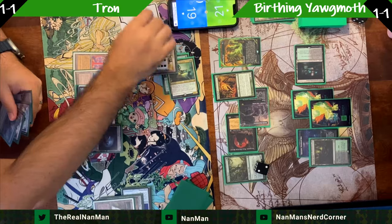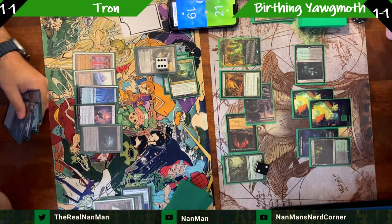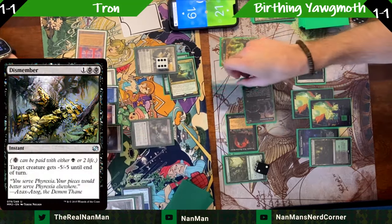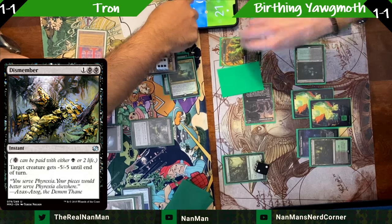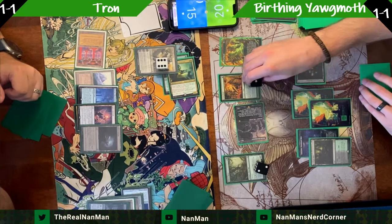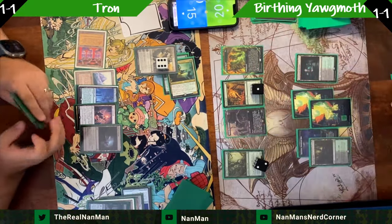We're going to exile Young Wolf with Karn — and we're going to respond by sacrificing Young Wolf to Yawgmoth. There's a Dismember in response. Do we want to do it again? I think not. We could get rid of the Orcish Bowmaster, but they still have four mana for the One Ring. This helps get us ready for the next stage. Maybe the argument is to sac the Wall of Roots — we don't need it anymore — and dig for another card.